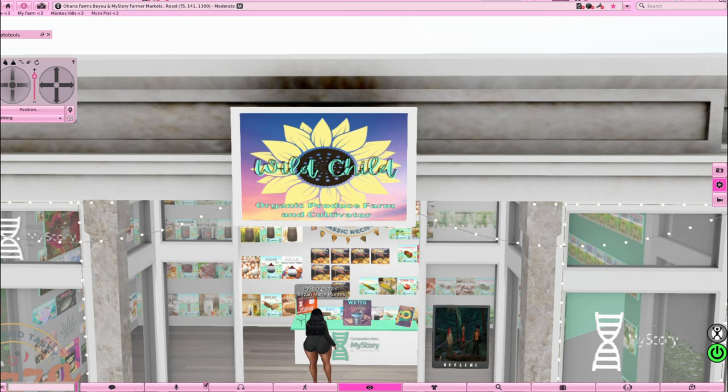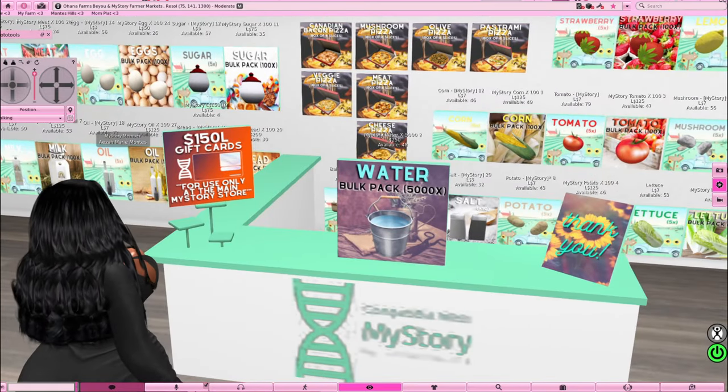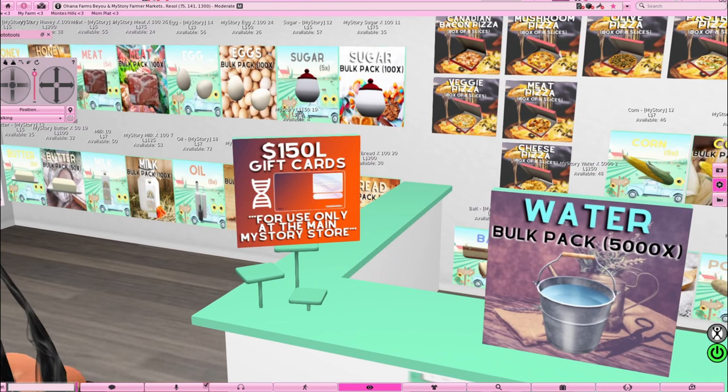Every time I come here I'm spending money — I spent a bag in here before I even showed y'all this store. When you walk in, they have a 150 L gift card for the My Story main store for only 75 Lindens — that's half the price! Get two of those, you've got 300 Lindens for the main store, and y'all know that store is expensive. It is a lifesaver. I just come get this cheap gift card and use it at the main store every time.